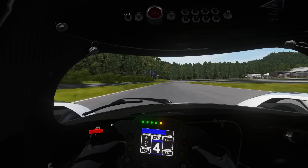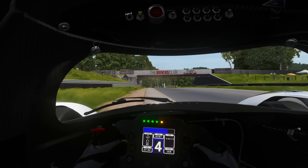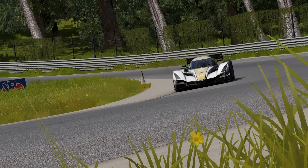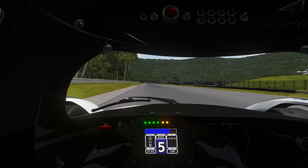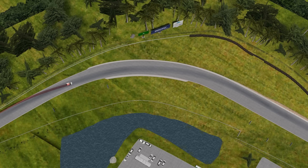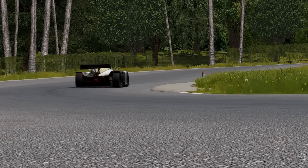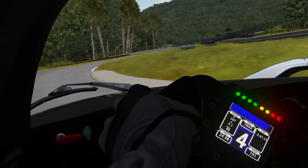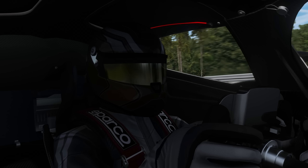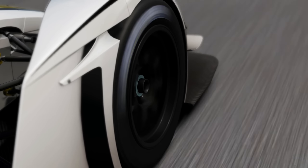You might think that in a downforce car you'd be able to aggressively chuck the car into a corner on any line you want, but this is not the case. In a downforce car, you want to keep your speed as high as possible, even if this means taking a slightly compromised line. This smoother line looks slower, but the extra downforce from the higher speed allows you to travel faster around the turn. This is because steering input scrubs off speed, so we want to steer as little as possible. Not only does this allow us to take the turn faster, but it also preserves our very delicate tyres.